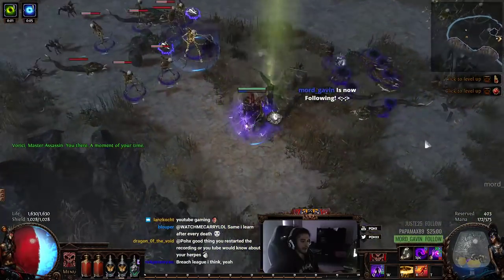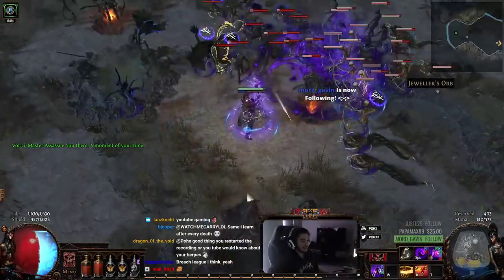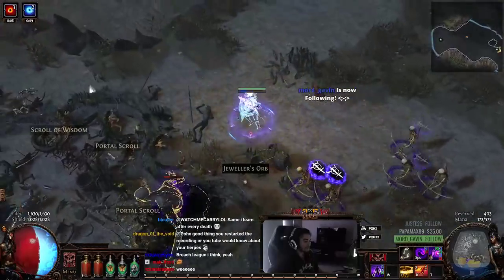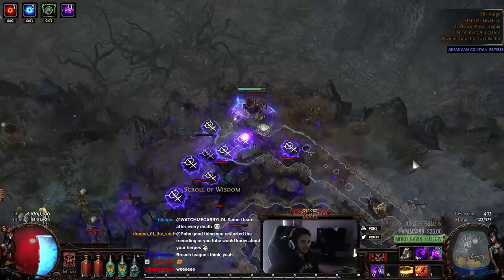Oh, an Abyss pack! All right, let's show the power of Essence Drain and Contagion while leveling. Watch the XP bar — just watch it go up. Feels amazing. Again, I want more Contagion, Essence Drain.